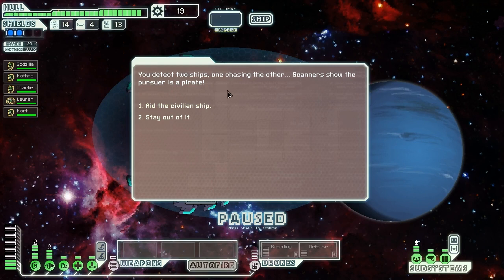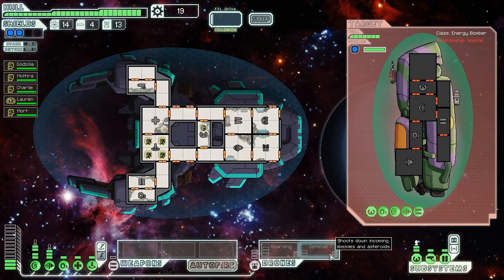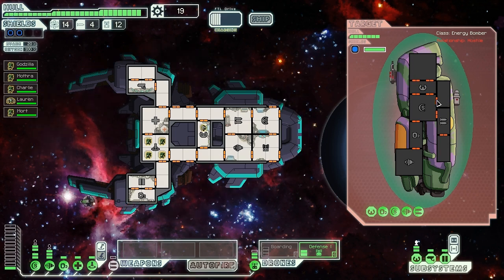When we jump to this beacon, we detect two ships - one chasing the other, and the pursuer is a pirate. We power up our weapons and engage the Zoltan. Activate the defense drones so they can't kill us with missiles. It's too bad you can't use your teleporter on them with super shields. They're like the worst possible thing we could possibly have to fight, and here they are again. At least we have level three engines, so we'll get out of here a bit faster.